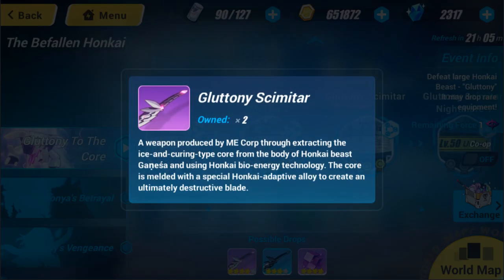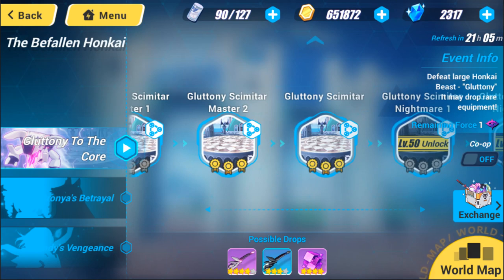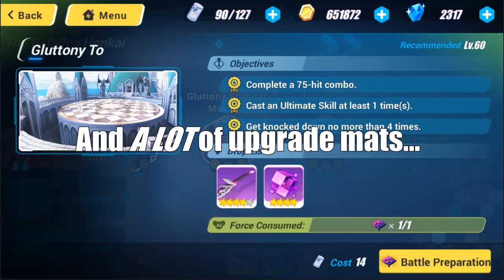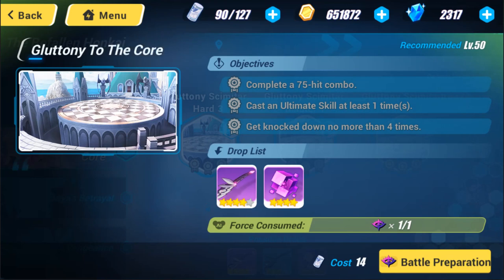There's also an event going on where they can drop a natural four-star sword, and of course I'm doing this as well because while this weapon might not be recommended for someone newer, any natural four-star weapon is going to be better than any natural three-star weapon. The bad thing is you need quite a few of them to raise them to five stars, so you have to get pretty lucky.